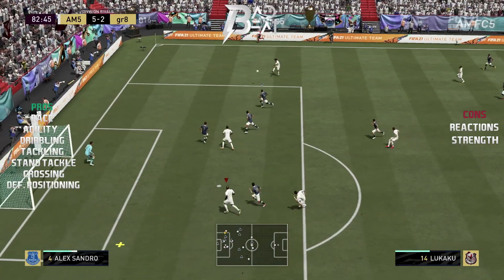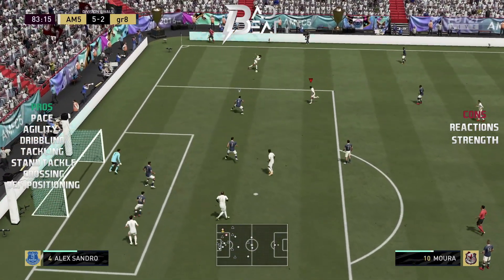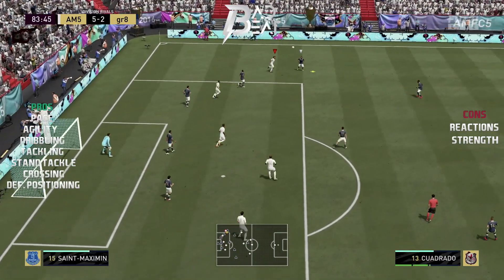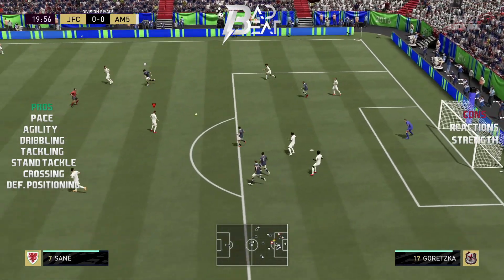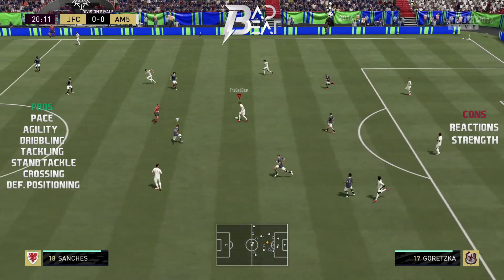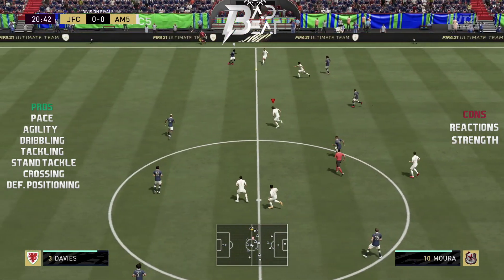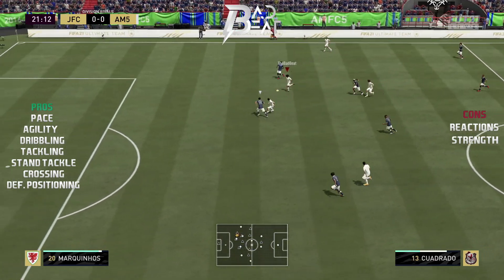You can also use Quadrado to effectively press opponents using his high pace and decent aggression stats. He also had amazing passing from the back, so don't be hesitant to spread the play with him on either side of the pitch because he will do it phenomenally. His crossing on attacking runs was also amazing — if you are in a crossing position with him, take the cross and he will not disappoint you.